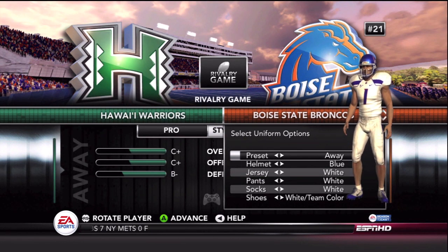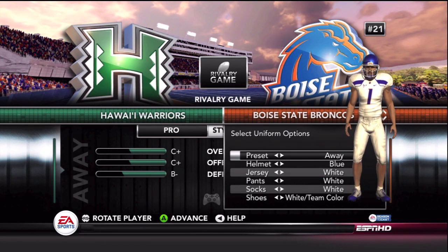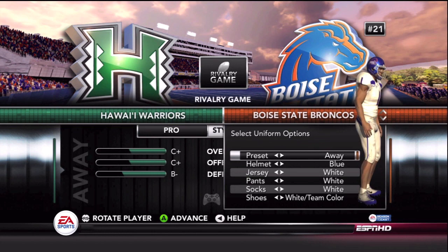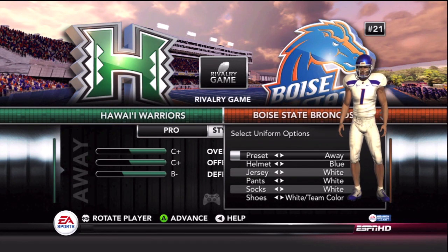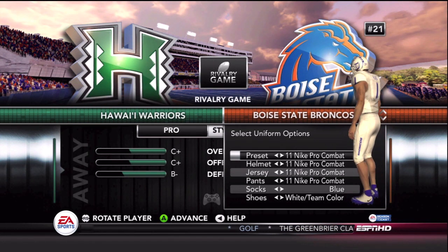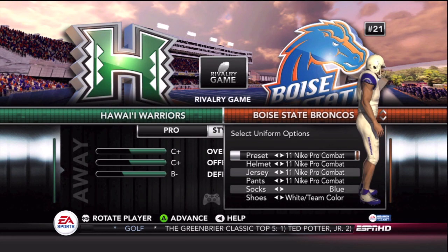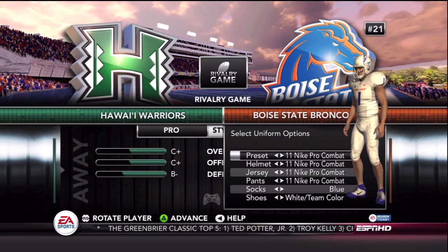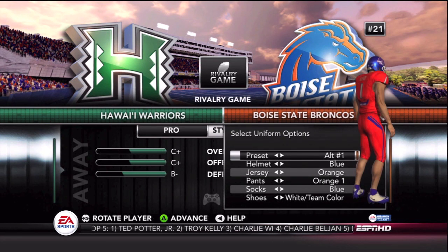Here you see the home and away first off, as always. And then we break into the alternates after this. Starting with the Nike Pro Combats — they've had a number of Nike Pro Combats. This is the 2011 version with the logo design on the helmet enlarged on one side and nothing on the other.